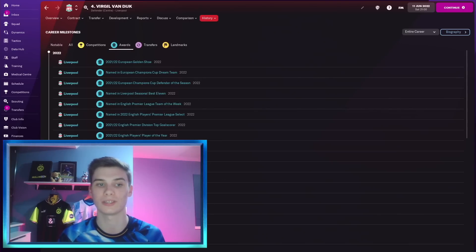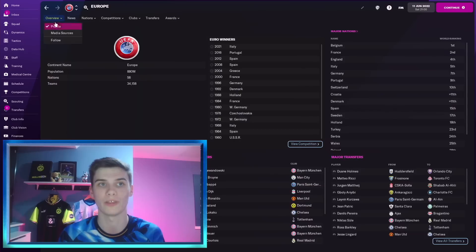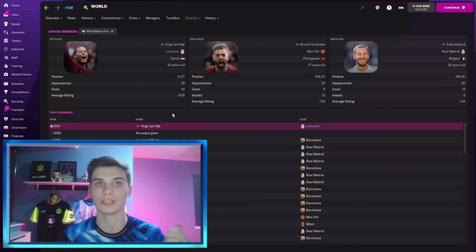In that one year we were here, he won all of these things: Team of the Week nominations, English Footballer of the Year, English Players' Player of the Year, English Premier Division Top Goal Scorer from a center back position, Champions League Defender of the Season, Champions League Dream Team, and the European Golden Shoe — which Van Dijk won by a clear margin of eight points against Kevin Volland. He also won FIFA Best Men's Player, FIFA Pro Player of the Year, and FIFA Team of the Year.